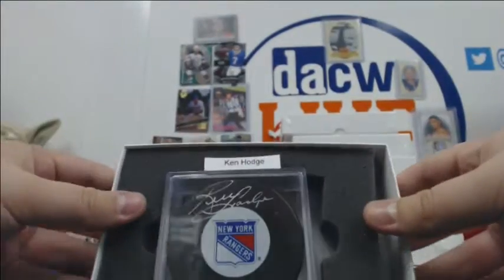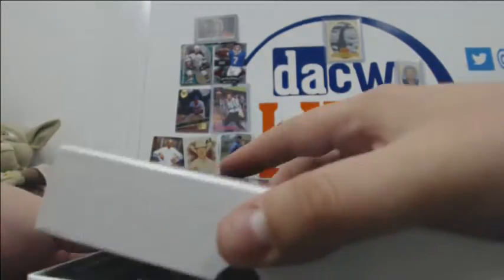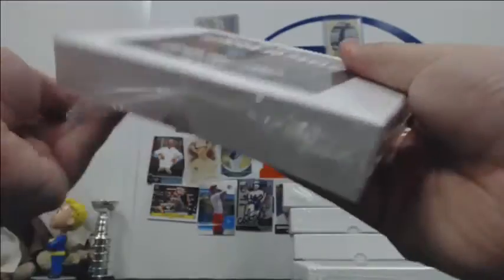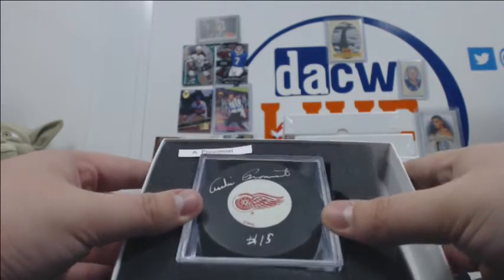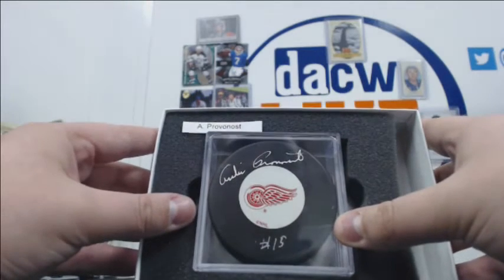Ken Hodge — another one. Same one. And we have this dude — Andre or Archie Pronovost? We've gotten him a few times with the Red Wings in our puck breaks.